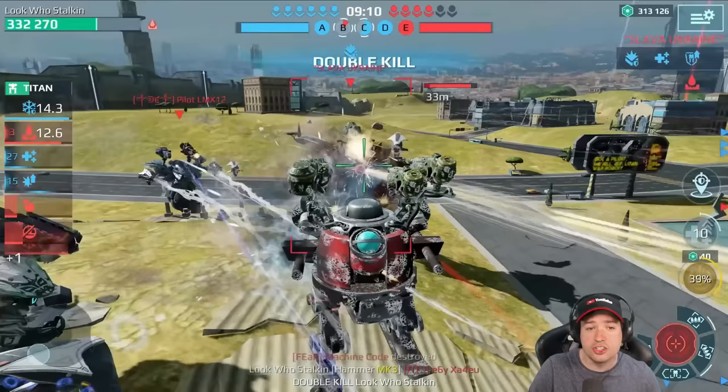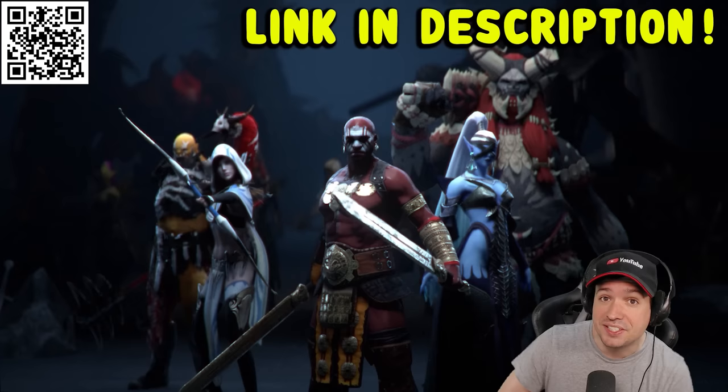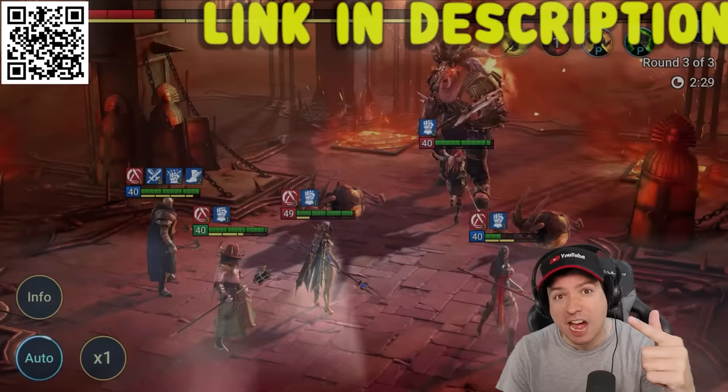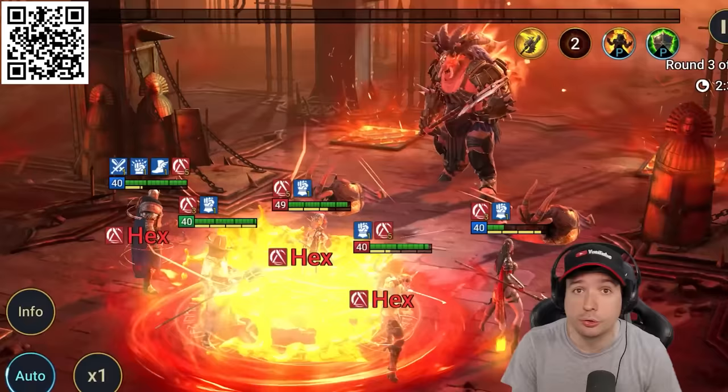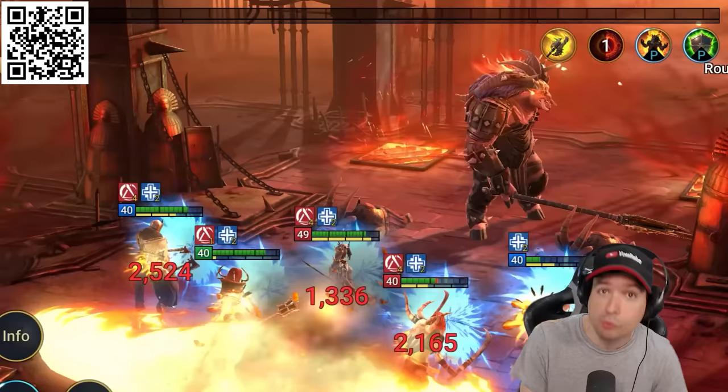Welcome to Raid Shadow Legends, today's sponsor — an awesome fantasy RPG for your mobile devices and PC. Use my QR code on screen or the links down below to play Raid for free now. The first special boss I've chosen is the Minotaur, who's the go-to guy when you need scrolls and is not that difficult to beat. He casts hex and debuffs against your champions and deals increased damage for the first two turns, but takes increased damage in the third — so save your high damage attacks for when he's most vulnerable. Other than that, it's basically just tank and spank, as we say in the RPG world.